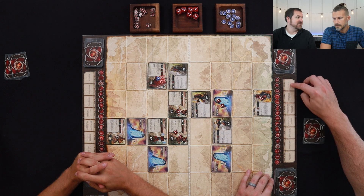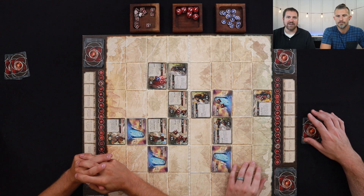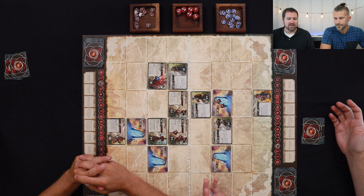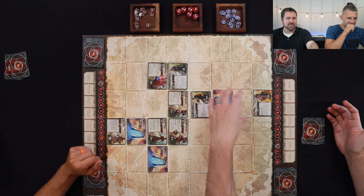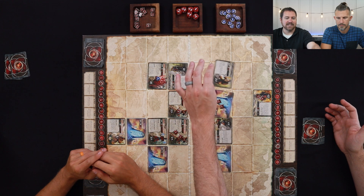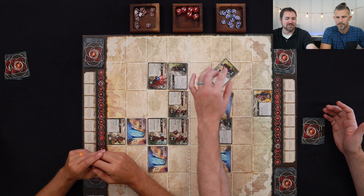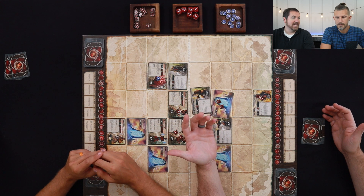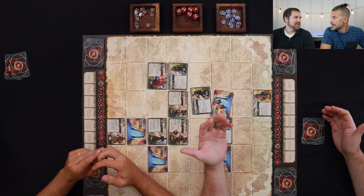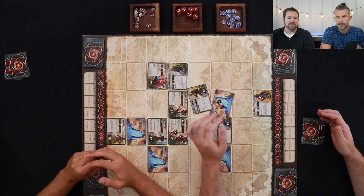The main time it takes to teach comes from reading the cards and knowing what your faction does. One negative: you've got this hard board but you have cards you're trying to pick up, and sometimes you put a card down and pull your hand away and it goes sideways. I would like to see a play mat for this — sleeving the cards makes them a little easier to pick up, but if you don't sleeve it's a bit of a challenge.